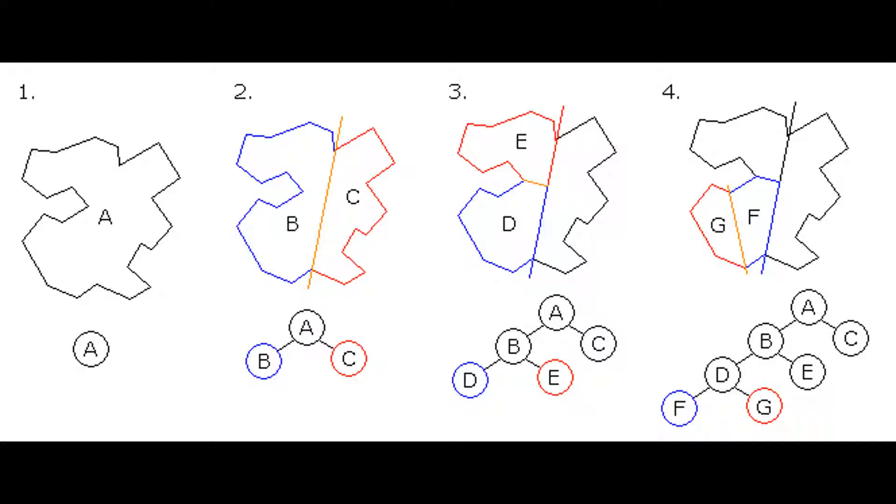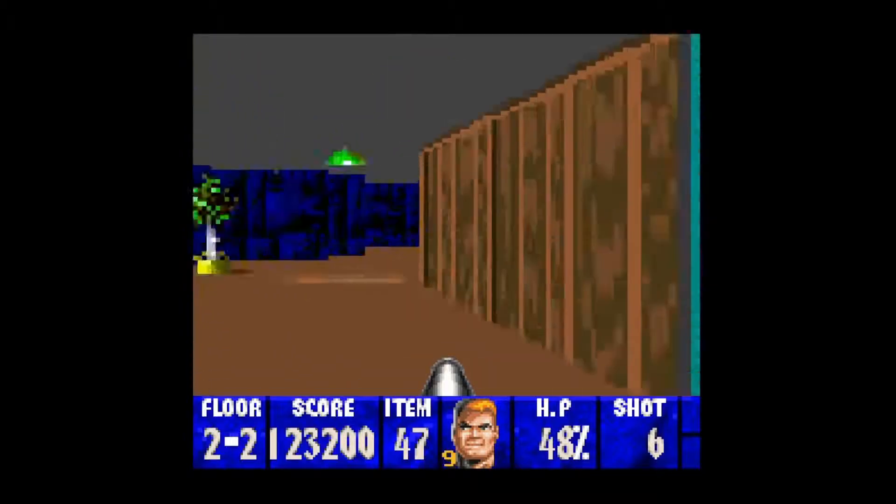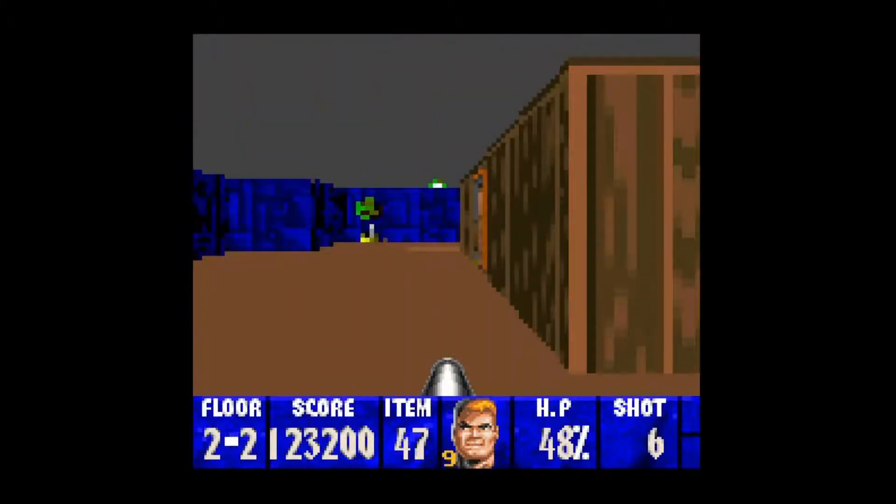It does this because the BSP tree is generated by the developers and is already included in the map data, so it isn't done by the game when it loads. You can then determine what the player can and can't see, and how big things should look, based on where they are on the level — so objects closer to them occlude objects further away. So if the player is standing in segment G for example, they should not be able to see anything in segment E. I won't dive any further into the technical details, but I'll leave some links in the description if you want to learn more. Armed with this knowledge, the team rewrote the engine to use BSP trees instead of raycasting, which was enough to get it running on the Super Nintendo.